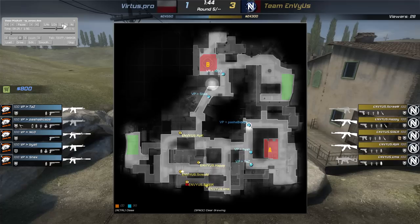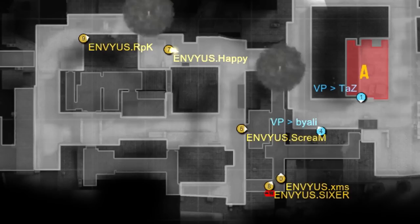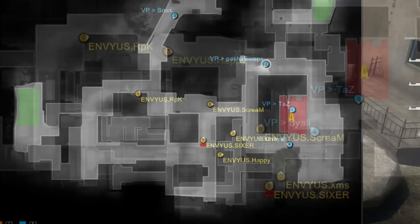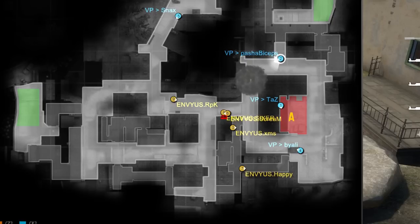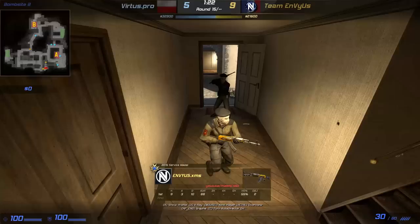The next thing to point out is how both teams are gonna have their own routines. On the T side, NVS will almost always proceed like this: control map with RPK dedicated to a passive control of Banana. Sixer, Scream, and XMS will clear Apartment slowly while Happy controls Middle. Once this routine is executed, they will finally decide what to do — sometimes throwing a smoke on Mid, maybe picking a frag, sometimes going back to Banana. This routine is the very basic core of NVS's T side. They will move slowly, making sure that if someone dies, there will be someone close enough to trade kill.